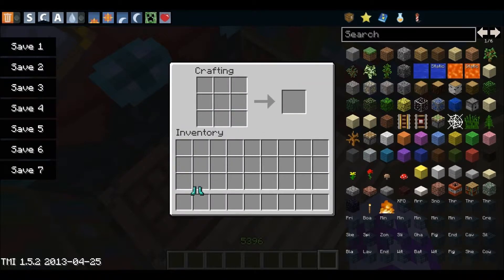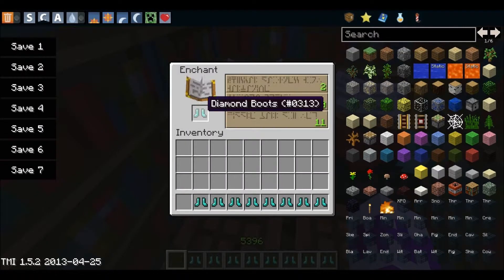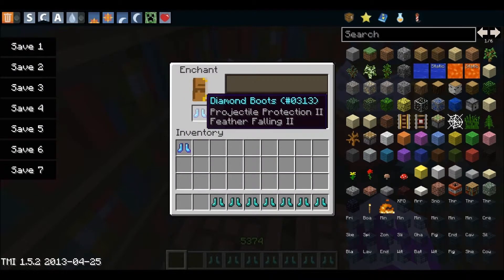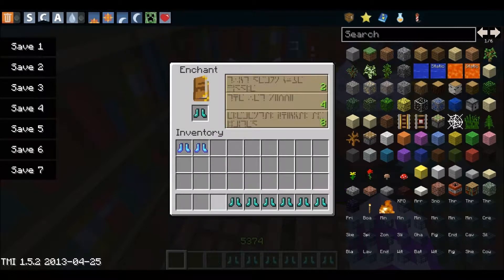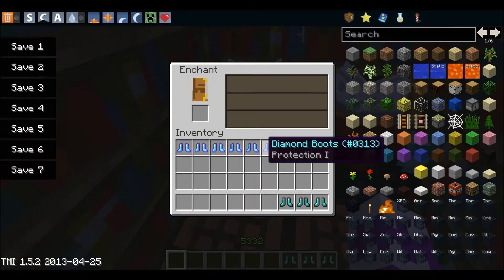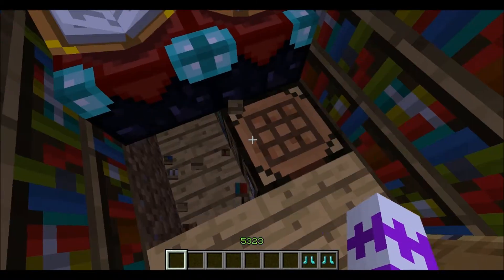Right now I'm going to craft some diamond boots and then enchant them. I'm middle-clicking to get the enchanted books. I got Feather Falling and Protection 1, but I don't think any of these are high enough level. Let me destroy all of those and try again.